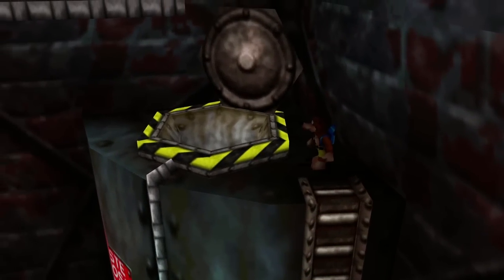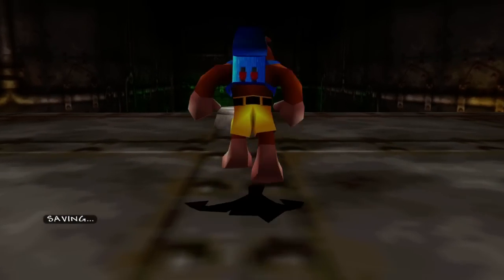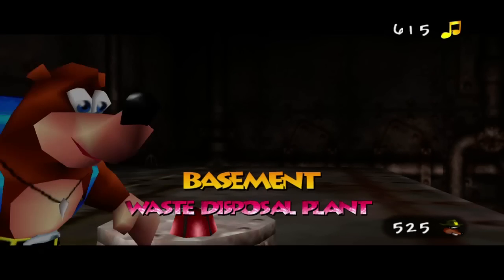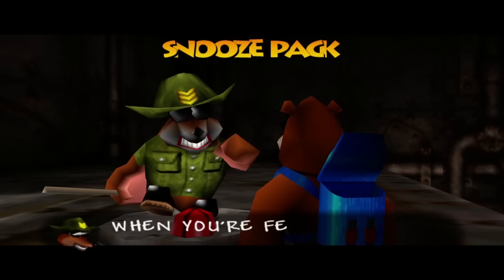Hello and welcome to more Banjo-Tooie! Let's finally find out what's inside the hatch right here. I'm actually just Banjo right now because we need that for a Jam Jars, and he's going to give us one of the best abilities probably in the entire game — the Snooze Pack!